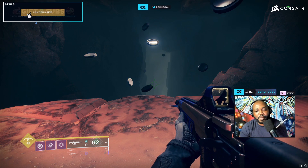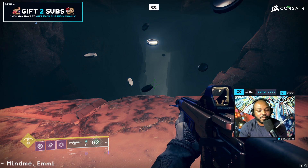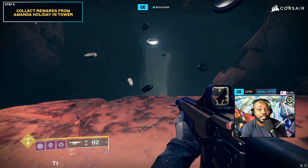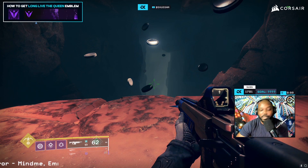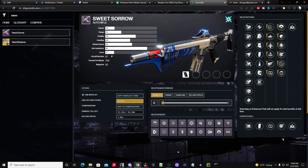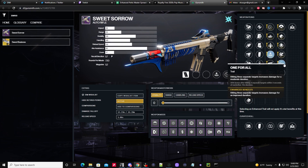That kind of led me toward this roll too — I'm thinking, if I'm not running Div or don't have my grenade, what can I rely on? Auto Loading and One for All might be the play. Now One for All doesn't matter as much, but Auto Loading is one I kept thinking about. Looking at this gun, there are definitely some sweet rolls — it's called Sweet Sorrow and it has some sweet rolls. I'm turning into a dad or something — anyway, if you're having fun, you could definitely run something like this.